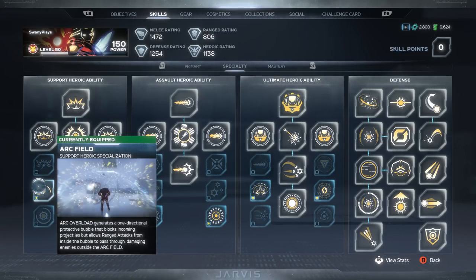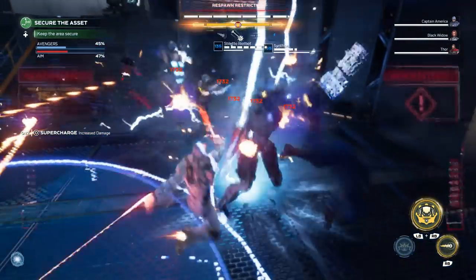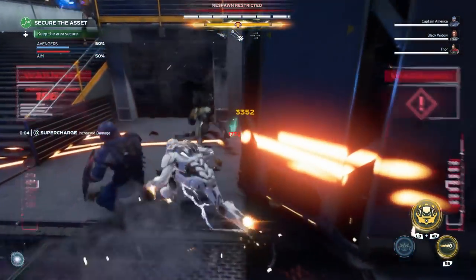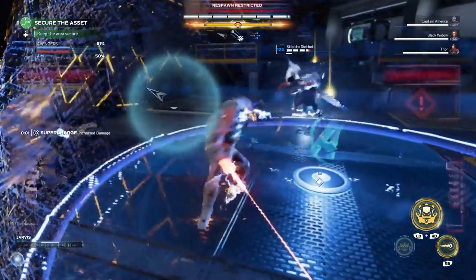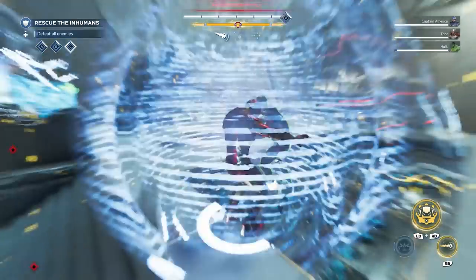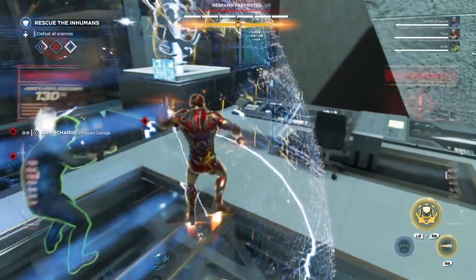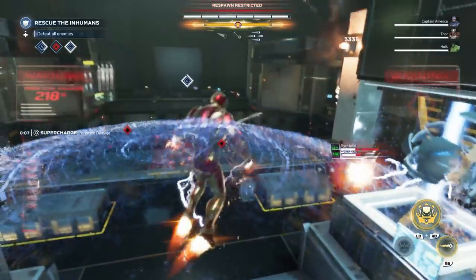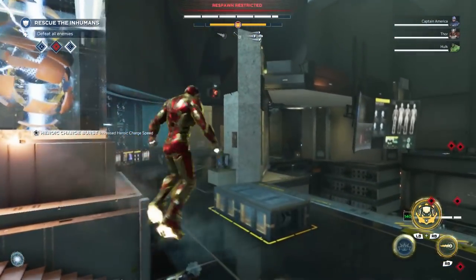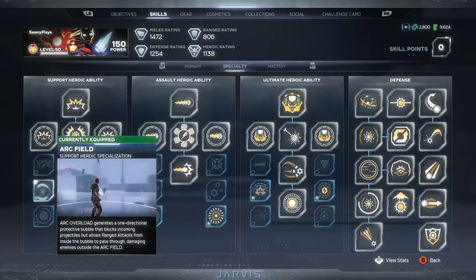The arc overload generates a one-directional projectile bubble that blocks incoming projectiles but allows ranged attacks from inside the bubble to pass through, damaging enemies outside of the arc reactor. This is an absolute must for me because you get overcharged, you basically have unlimited ammo while you're overcharged, and you're safe while you're inside the bubble. What I like to do is spam abilities — once I'm overcharged I like to spam the heavy attack button, so I'll just spam rockets or lasers or whatever I have equipped without worrying about opponents getting to me. I also like to pop this bubble near different objectives, like if I'm defending an objective or activating a button — I'll pop the shield over top of it to keep the objective safe, and it's come in handy so many times.